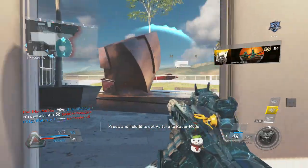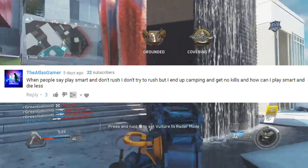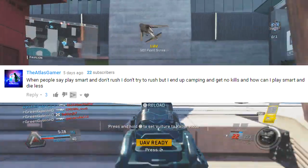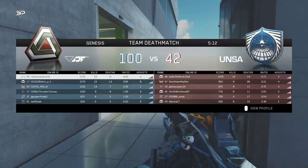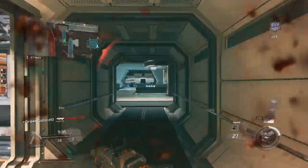Next question is from TheAtlasGamer. He says: when people say play smart and don't rush, I don't try to rush, but I end up camping and getting no kills. How can I play smart and die less? This is a good question because there is a very fine line. A lot of people like to play very conservatively, but you do not want to end up camping where you only get five kills every match — that's going to be boring.